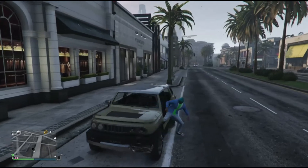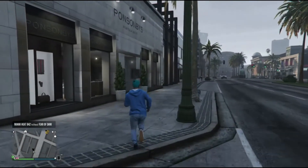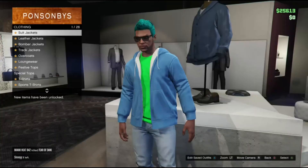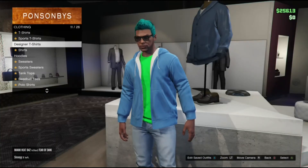Okay guys, so the first thing you are going to want to do is find the nearest clothes shop — I think any shop works — and go into Tops. Now in Tops you're going to want to find hoodies, and in hoodies you're going to want to find the hoodie which is called the grey baggy hoodie.